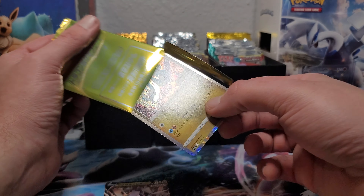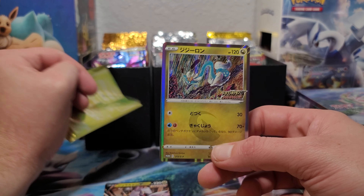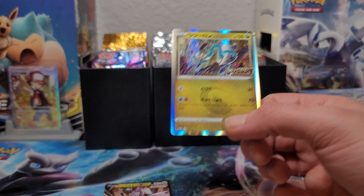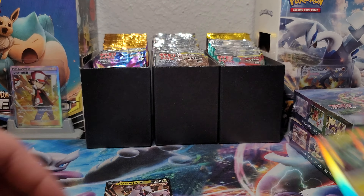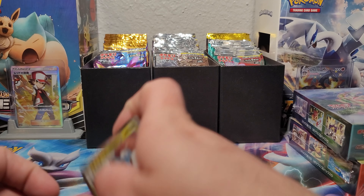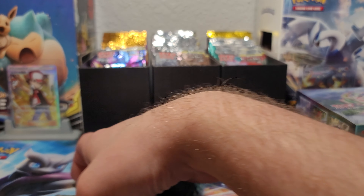So this is already getting us excited — we already got a couple holos and a full art out of the promos before we even open the Blue Stream. Let's go ahead and get started, get them both open. I'll go ahead and case these up — man, these holos are ridiculous. Oh, that's what I mean — the dragon emblems! Look at the top right, yeah, like the claws.